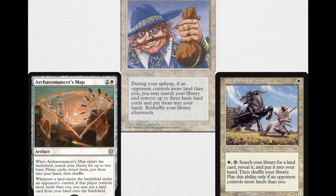Archaeomancer's Map, over there on the left-hand side, is 2 and a white for an artifact. When it enters the battlefield, search your library for up to two basic land cards, reveal them and put them into your hand, then shuffle your library. So immediately for 3 mana you're getting two basics into your hand. But this artifact stays in play, and whenever a land enters the battlefield under an opponent's control, if that player controls more lands than you, you may put a land card from your hand onto the battlefield. This is one of the newer cards Wizards has printed to help white keep up with green's land ramp.